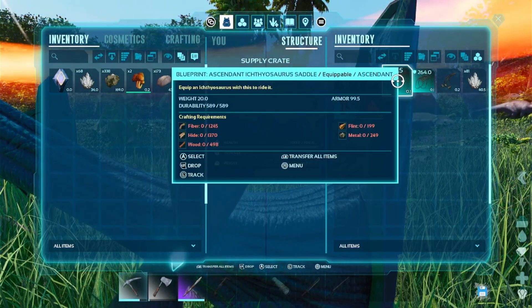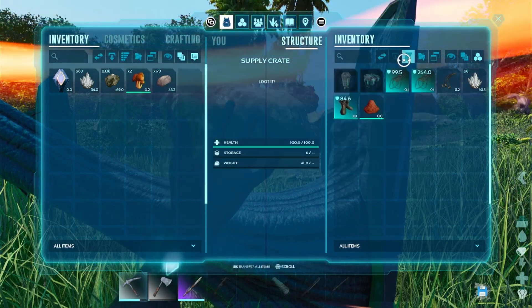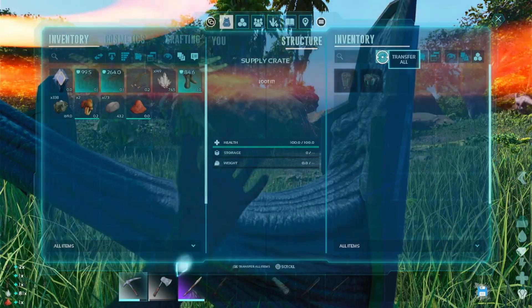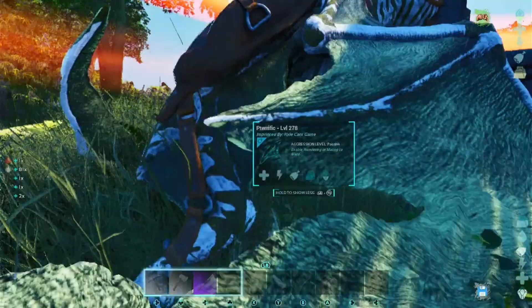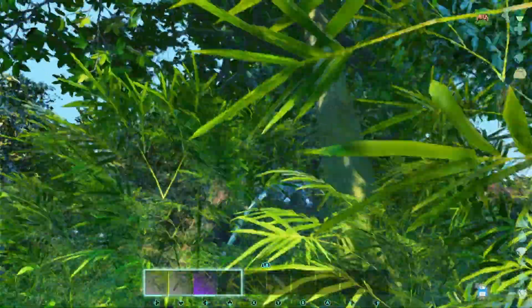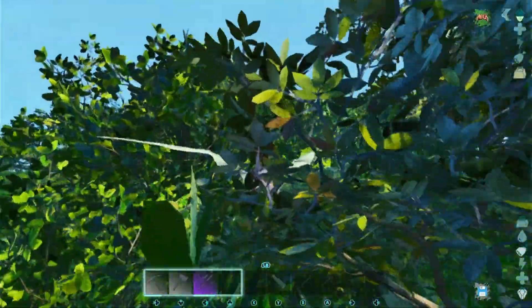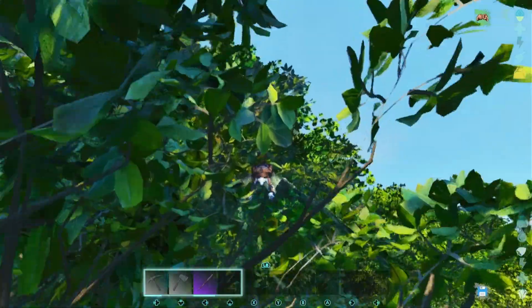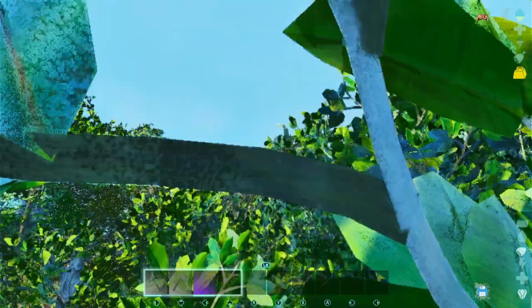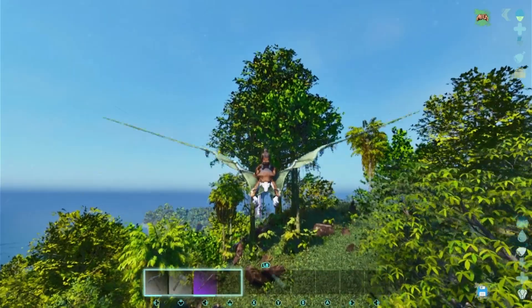They really want me to have ichthys — look at this, a 264 quality ichthy saddle blueprint. Good lord. We're just out here getting more metal since we use it for everything. I saw a green drop with a ring and figured I'd better grab it and show you guys what's in it.